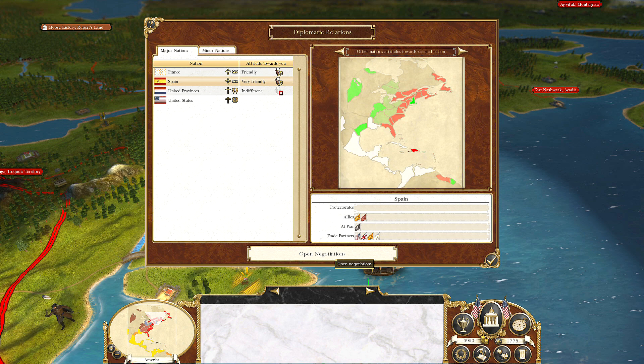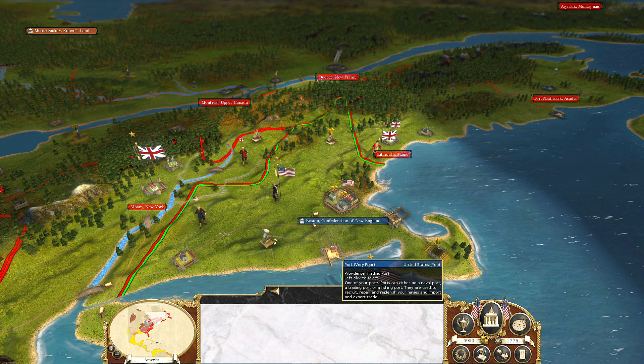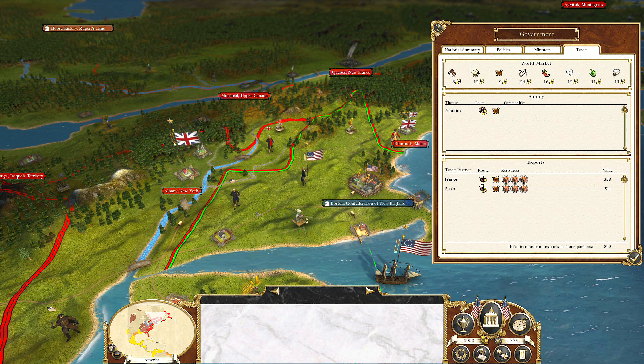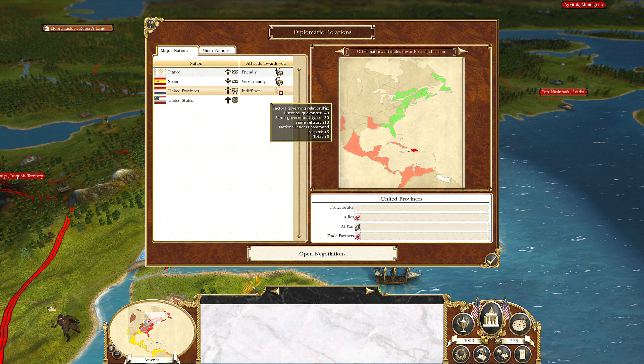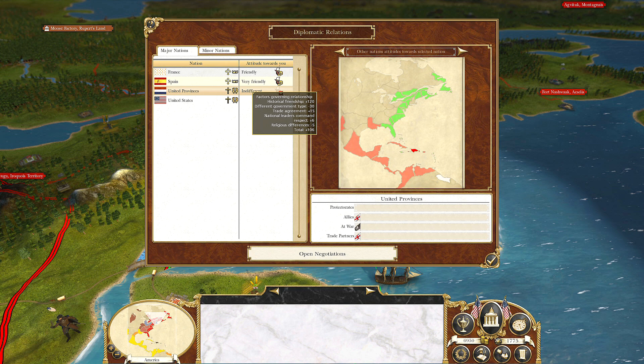That trade agreement is using our trade route out of Providence, and what are we trading with Spain? Some furs and other goods — that's going to give us 511 gold a turn. That's a significant increase to our monthly income, which is currently $2,218. That is going to prevent us from trading with the United Provinces, mainly because our port can't handle that much traffic right now. That's not a huge loss though, because the United Provinces right now only controls Dutch Guiana in the Americas.